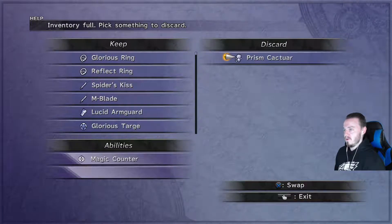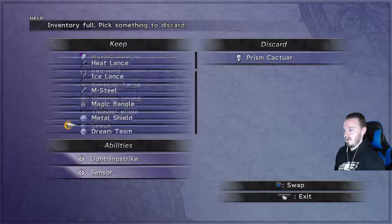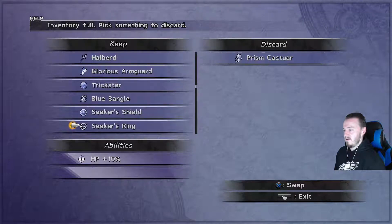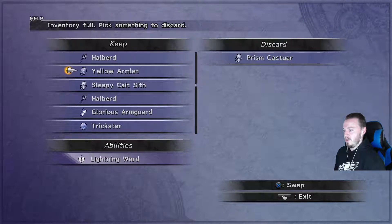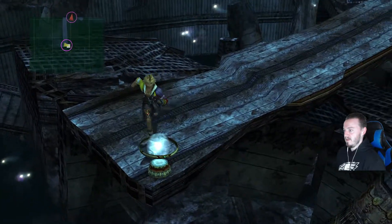For some Cactuar — yes! Let's replace some inventory. Honestly, it's hard to replace stuff now because we've got so many good things. Let's save here to get some health back.